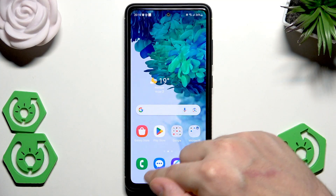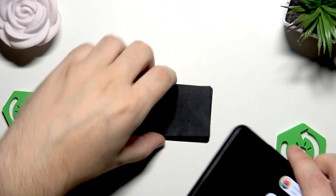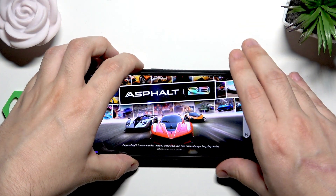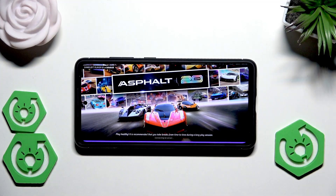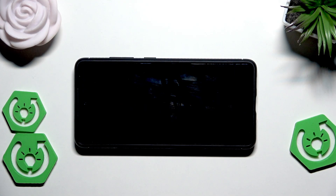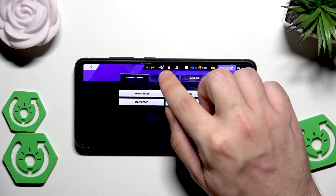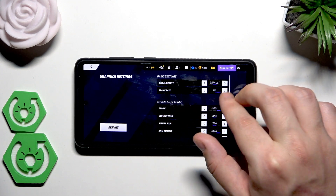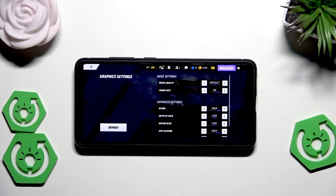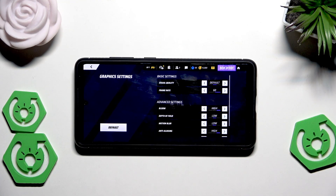Now we can launch our game. I'll show you a few things that we can set to have the best performance. I have also picked a game in which we can change the graphic settings — not each game allows you to do it, everything depends on the game. Let's open up the settings, go to graphics, and make sure that we have set the maximum frame rate. As you can see, the Asphalt game I'm currently in only has maximum frame rate set on 60 and it's not possible to go higher, but let's make sure it's enabled to the maximum value.